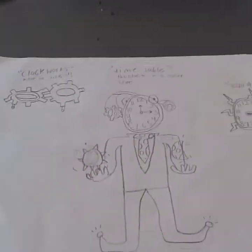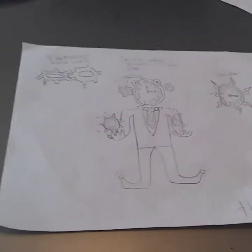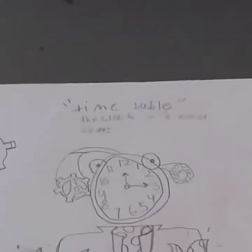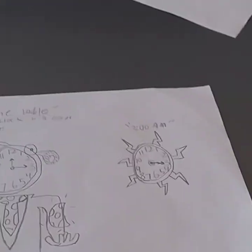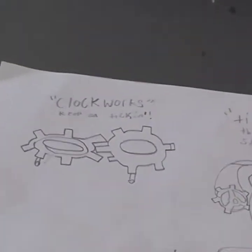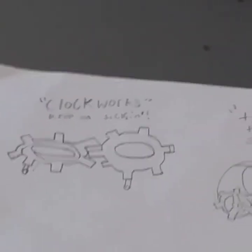This one my brother made — it's called Timetable. The description is: 'The clock will never stop.' The back bling is called Three A.M., and the glider is called Clockworks, with the description 'Keep on ticking.'